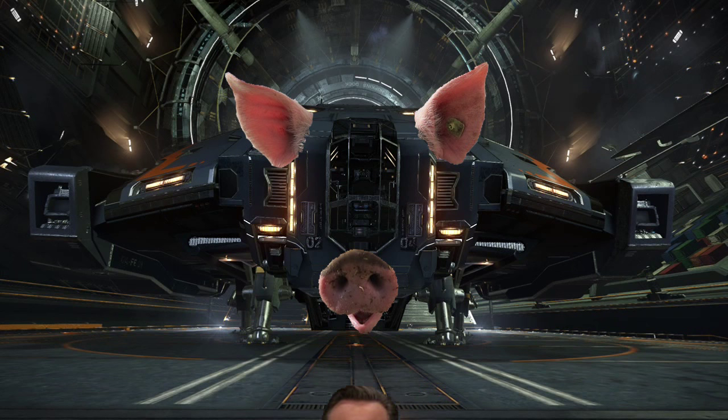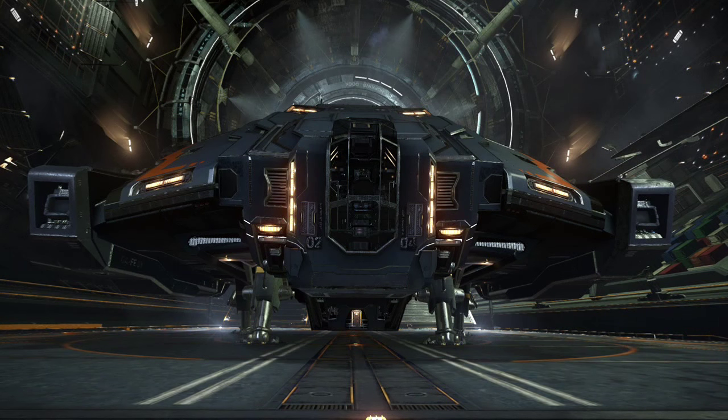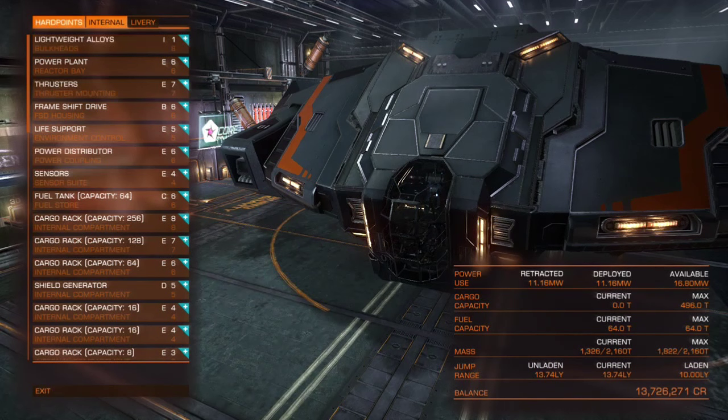Cargo capacity is one of the things we're going to have to sort out before we head on to our next destination, so go ahead and open up ship outfitting. You've already had a lot of experience with ship outfitting so I'm not going to make you watch me outfit the whole ship. The things you need to change are as follows: upgrade your frameshift drive to a B6, sell your class 6 shield generator and in the slot below add a D5 shield generator. For all the other slots, outfit maximum capacity cargo racks.